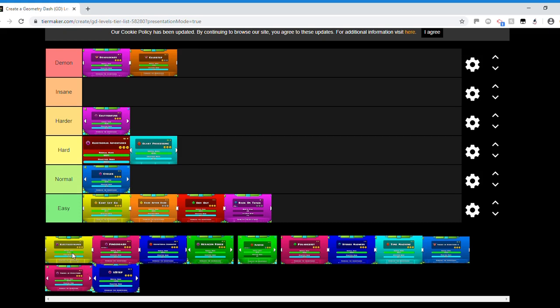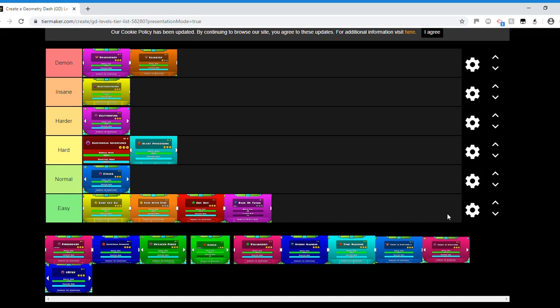Electroman Adventures — insane. When you first play it, it's a very difficult level unless you did Club Step first. A lot of the parts are about developing skill rather than memorization. The triple-speed flying parts are all skill-based. It took me over a thousand attempts the first time. You have to practice and genuinely get better — it's not just memorization, it's skill.